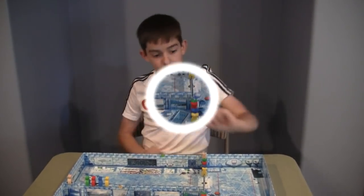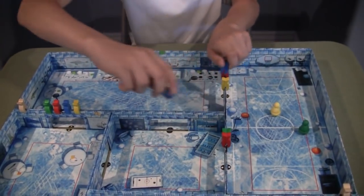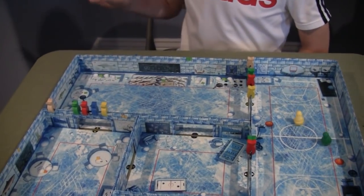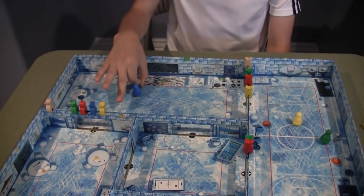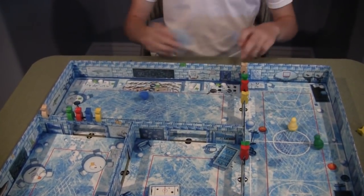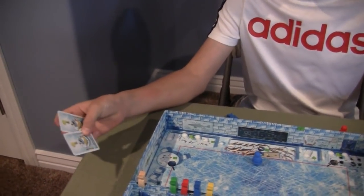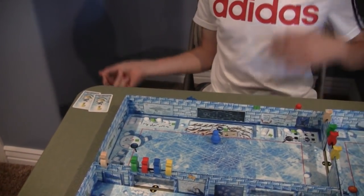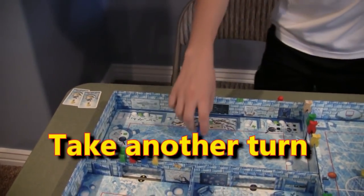I actually forgot one more thing. Let's say all of blue's fish are off and he's going to end the round. Wait — he actually has two ones! As a reward for having low-scoring point cards, you flip those over. You still get the points at the end of the game, but you can't use them again — and he gets to go again.